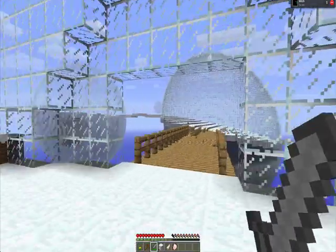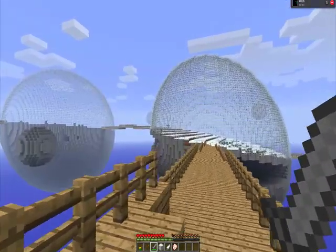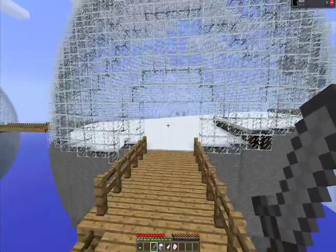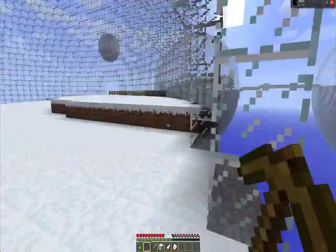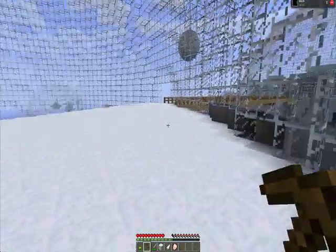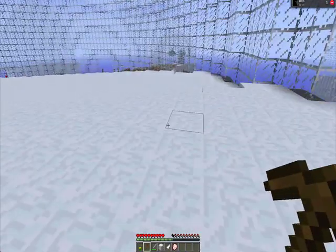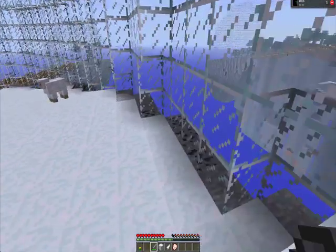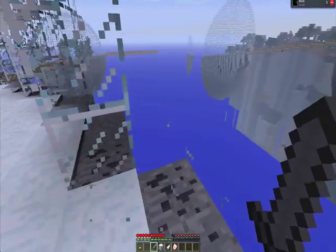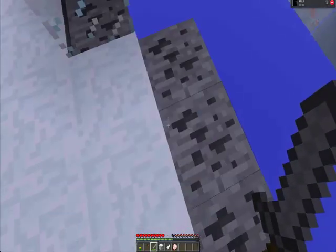Oh, there's a pig! As you can see, we've already collected some resources, but the stupid pigs didn't drop anything. The only thing about this mod — and it's not even really a drawback, it's just kind of a weird thing — is that it is a map generator.